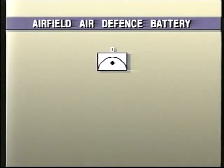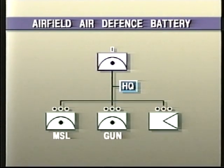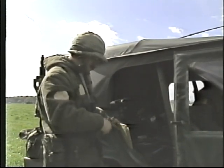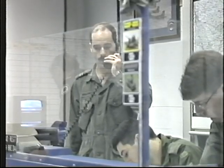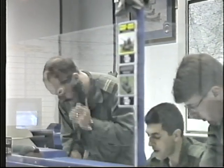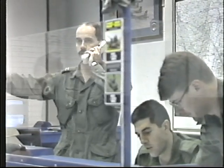The battery is organized into a headquarters with main and alternate battery command posts and a signals element, a missile troop, a gun troop, and a support troop. The battery commander commands the unit from his tactical headquarters, or battery CP, while the control of fire and movement is exercised through the battery CP staff, who are integrated into the main and alternate wing operations centers.